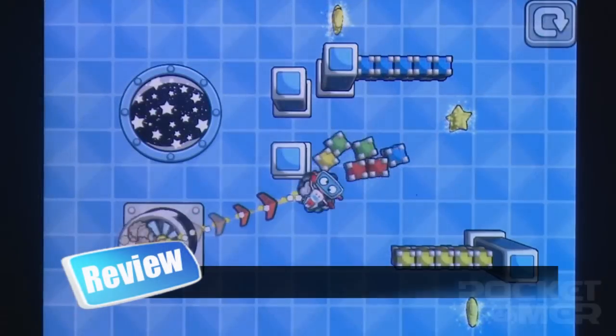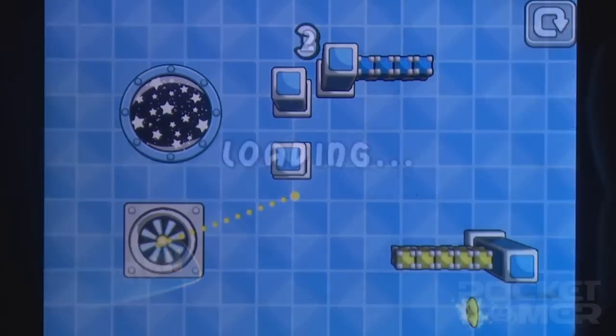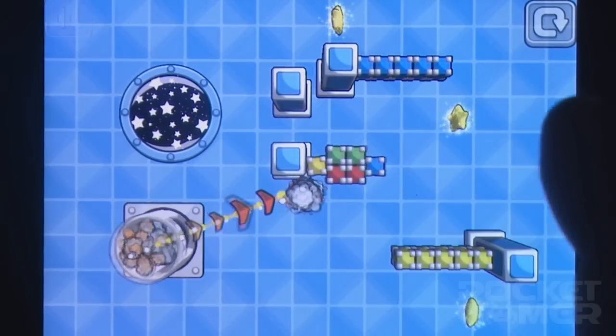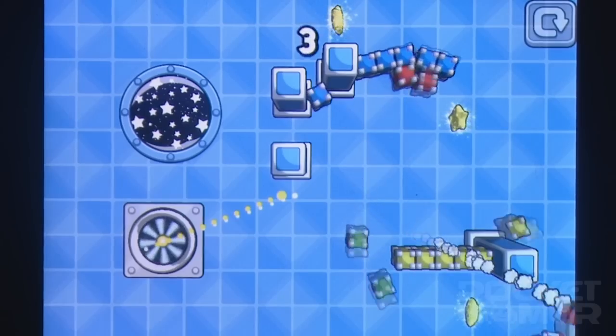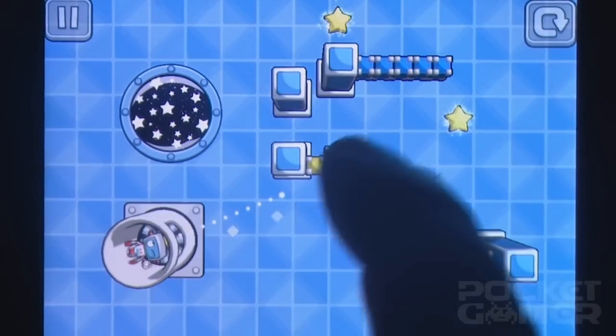A physics-based puzzler where you catapult a single body into several objects in order to earn stars to progress, Gravity Lab couldn't invite comparisons with Angry Birds more if it tried. Yet if Mobile Snap's game lacks a little ambition, its polished design and execution make it an interesting counterpoint to Rovio's monster hit.